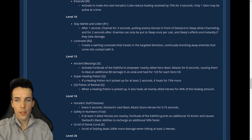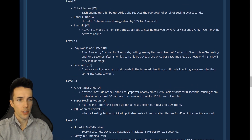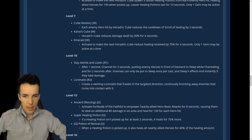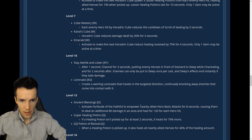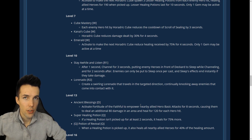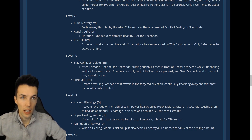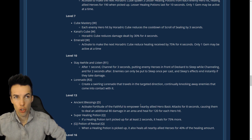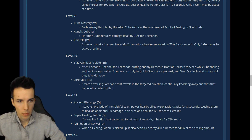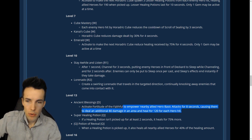Level 13: Ancient Blessings — activate Fortitude of the Faithful to empower nearby allied heroes' basic attacks for eight seconds, causing them to deal an additional 80 cleave and a heal for 120 for each hero hit. That's pretty damn strong — an interesting, better version of Pterodax's level 16. People heal off your trait. Pretty damn good.